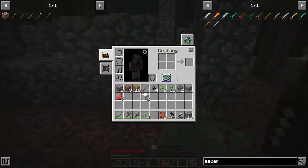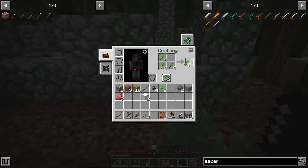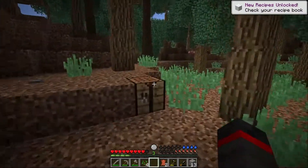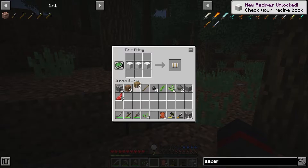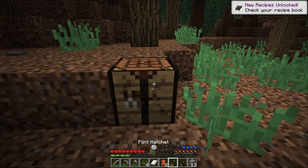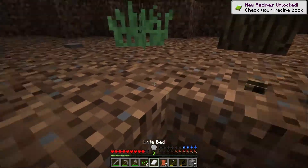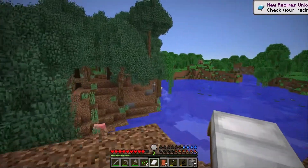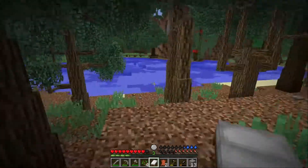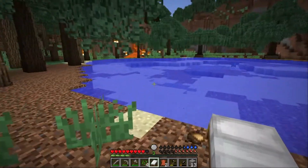At this point I'm panicking — wait, plant fibers make plant string which can make wool! So here we are, I make some plant fiber, craft it up, and BAM, we got our white wool. So we can finally make our bed. Here we are, we make our bed and we're actually gonna come over here and try to sleep — but there's gonna be a slight problem.